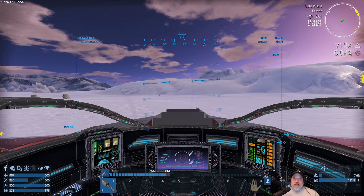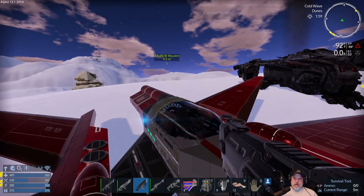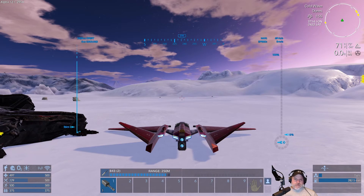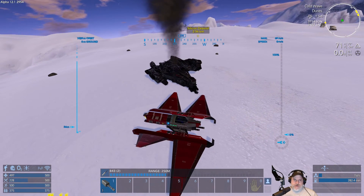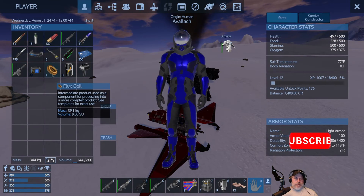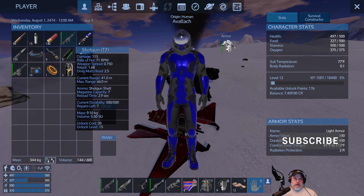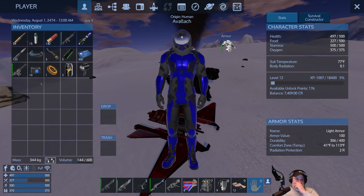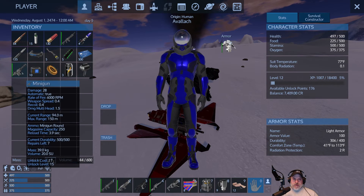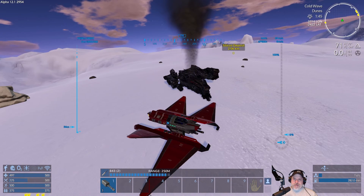Welcome back, everybody, to Empyrean Galactic Survival. I'm an old guy gaming, and this is Alpha 12.1. We just took down a troop transport — we were shooting up some drones doing another round of the wildlife cam quest, and it sent a troop transport after us. We followed it back and shot it out of the sky. We got a minigun and another Tech 2 shotgun, which I'm going to sell since I already have one. I don't like the minigun unless they improved it since Alpha 11.